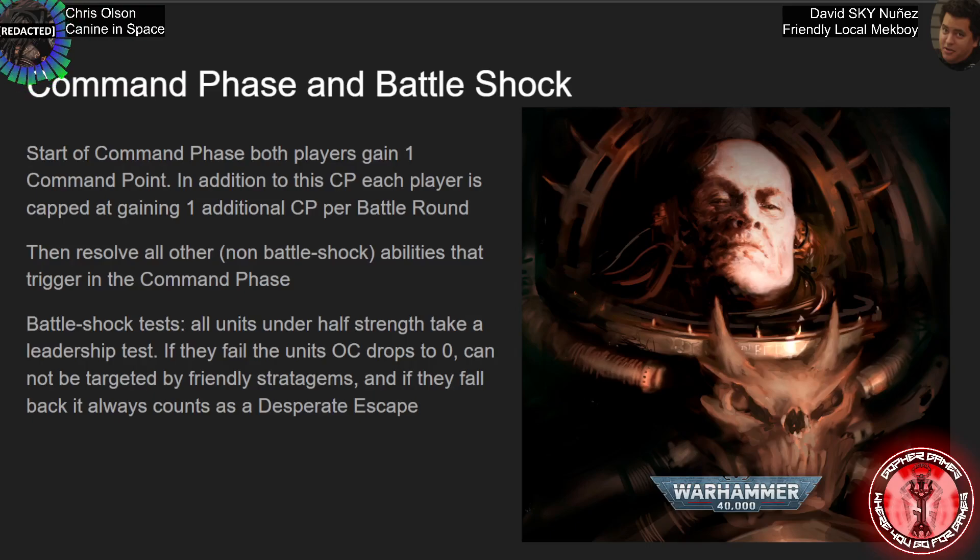At the end of the Command Phase — which means after you've resolved all of your abilities — then you do your Battleshock tests. For a Battleshock test, it is a leadership test, which for this edition they're actually reversing the leadership. So you're going to roll 2d6, just like we always do, but you're going to try to roll the lowest leadership or better.